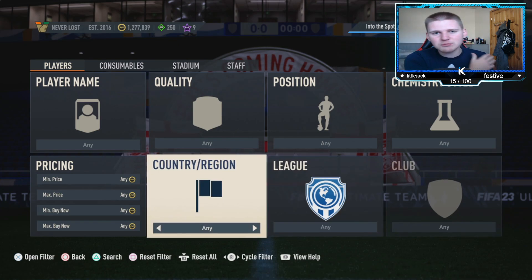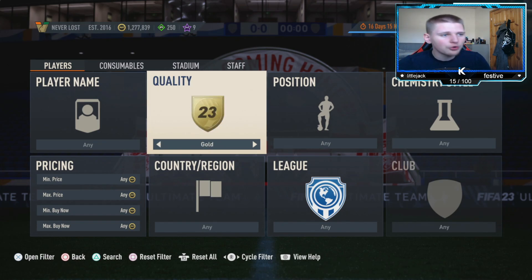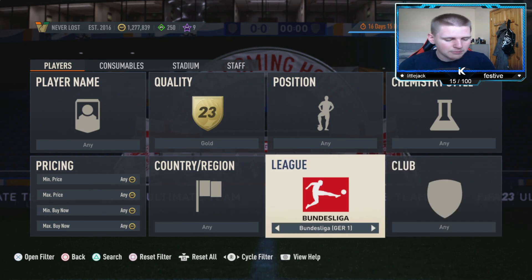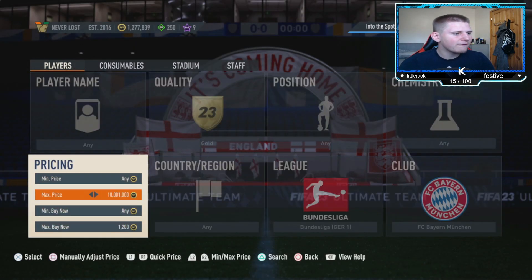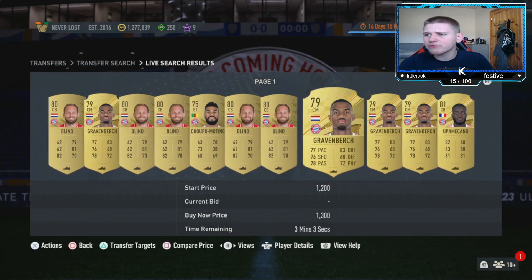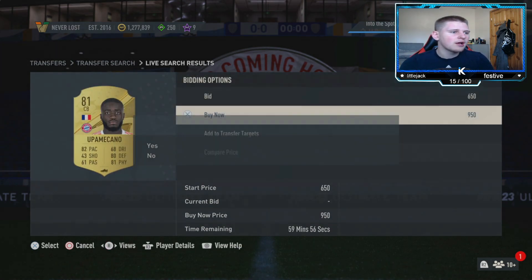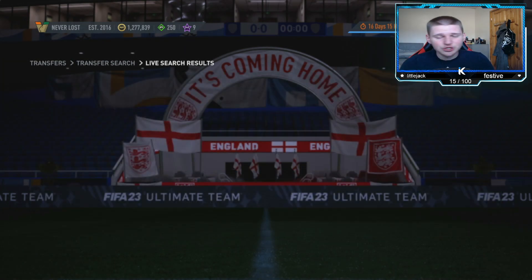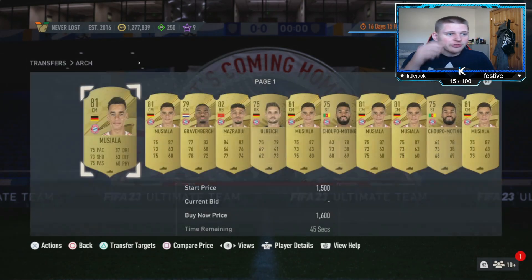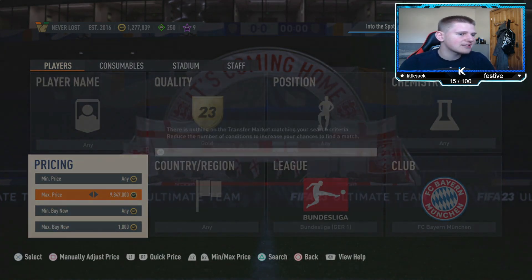Let's jump into today's first method. We're going to have two low budget methods and one high budget. The first low budget method is a normal gold position — any chemistry, any nation, any league, then go down to the Bundesliga, club set to Bayern Munich, and buy now set to exactly 1,200 coins. You lose about 60 coins on tax, which is hardly anything. You've got pretty much every Bayern Munich player on the game available, apart from walkouts like Neuer.